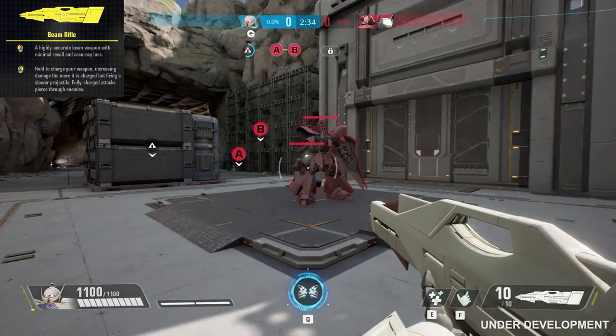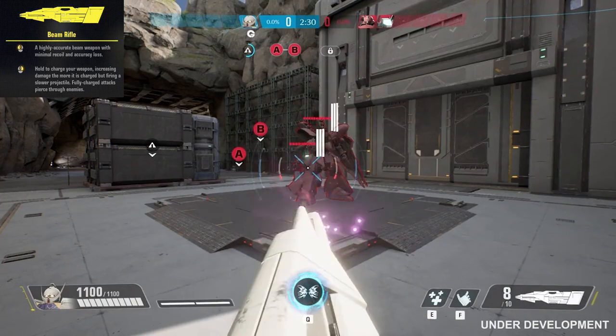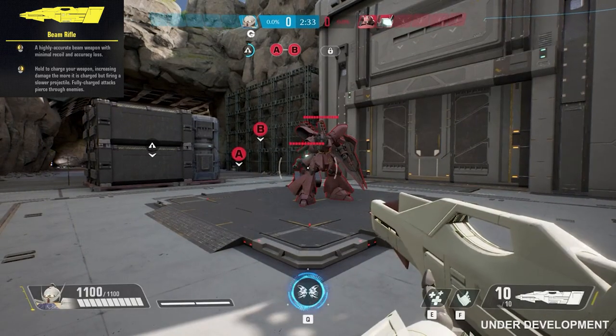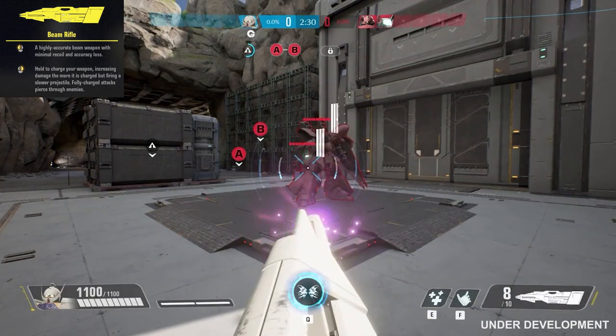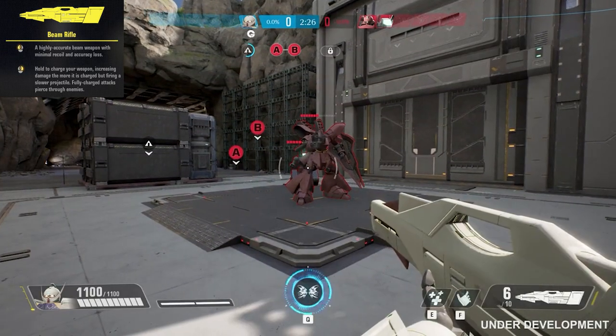Hold secondary fire to charge up the weapon, increasing its damage and turning it into a rapid projectile. Charge shots take 2 shots of ammunition, but do 330 damage at max charge, or 660 if they headshot. Charge shots have no falloff damage, pierce so they can hit multiple enemies, and can score headshots for double damage.